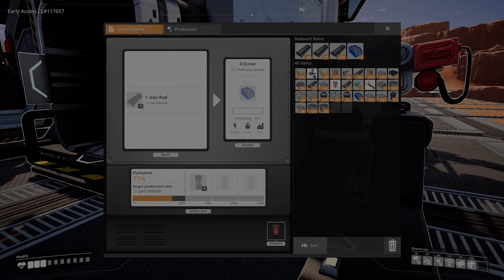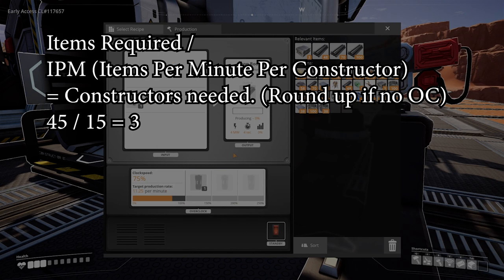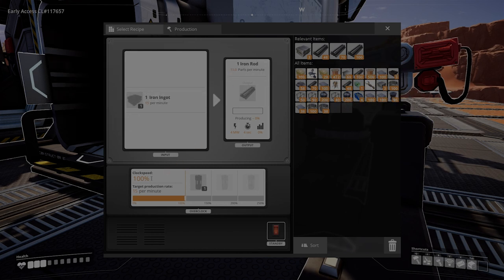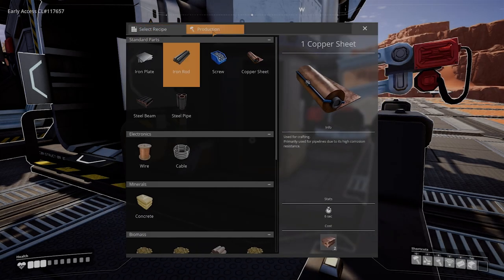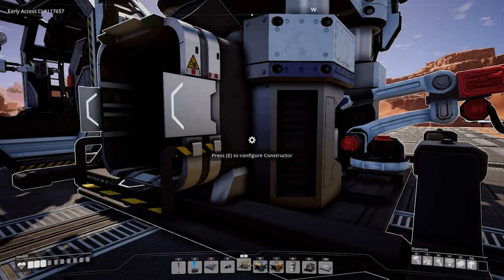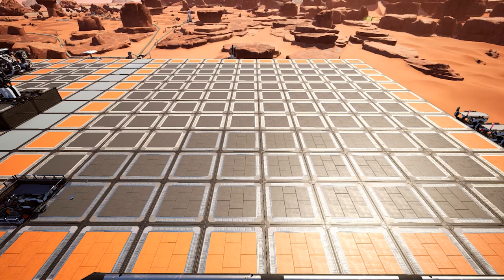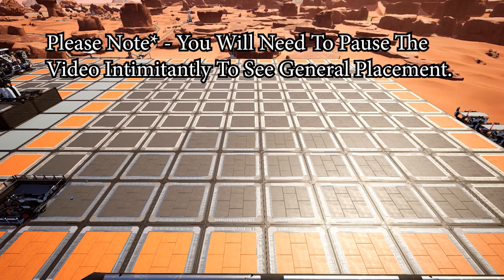Next we need to create iron rods. We need 180 screws per minute, which requires 45 rods per minute — that's three constructors running at 100% clock speed, consuming 45 iron ingots and 45 iron ore. In total we need 190 iron ore turned into ingots, which means a total of seven smelters, with two separate smelters dedicated to rods and plates. With that out of the way, let's get started — we'll be doing this on a 10 by 10 grid.